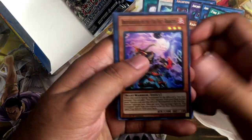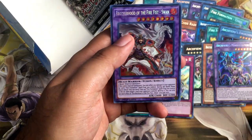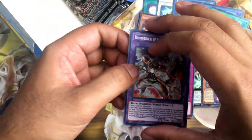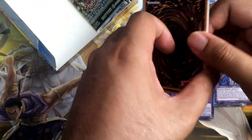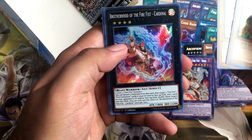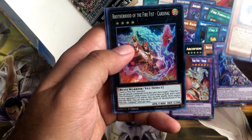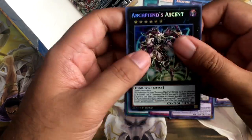Fire Fist Rooster. Death Clown Bird. Fire Fist Spirit. Yellow Gadget. Red Gadget. And we got the Fusion Monster Fire Fist Swan — not bad. I love how the Fire Fist monsters look; the artwork is just beautiful. Red Gadget. Fire Fist Rooster. Fire Fist Cardinal. Kind of reminds me of Shaman King or the Disney movie Brother Bear. Tiger King. Another Archfiend's Ascent.